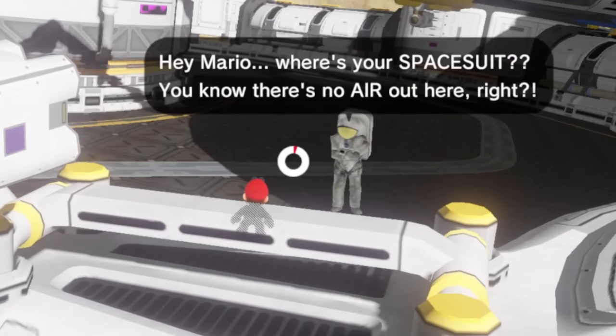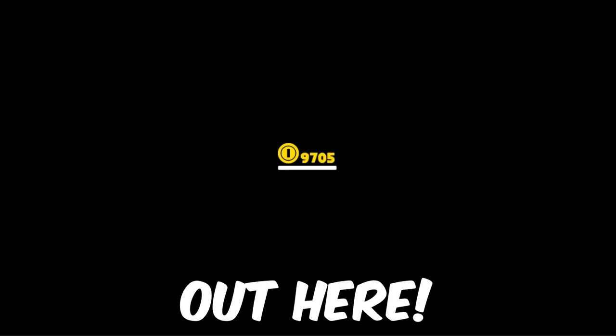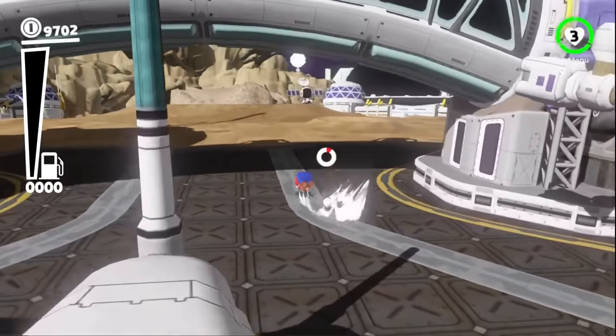Hey Mario, where's your space suit? You know there's no air out here, right? Good point. I probably need a space suit to live out here. I have an air meter that's going down. I need to find a space suit somewhere.